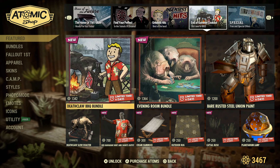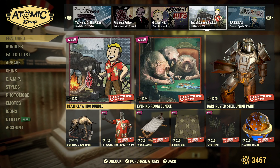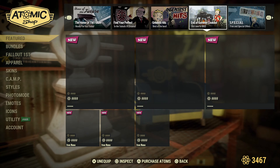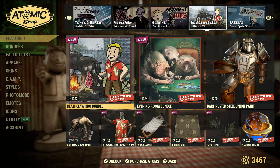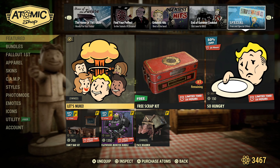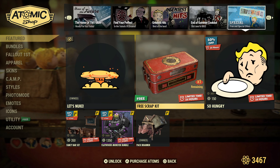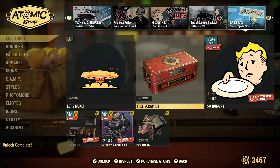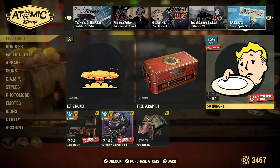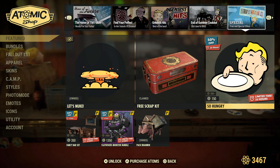Especially if you leave it open and allow people to share it — if you leave it open, you're sharing with the world. The free Scrap Kit is going to be the item for the week, and the So Hungry emote is going to be the daily offer.